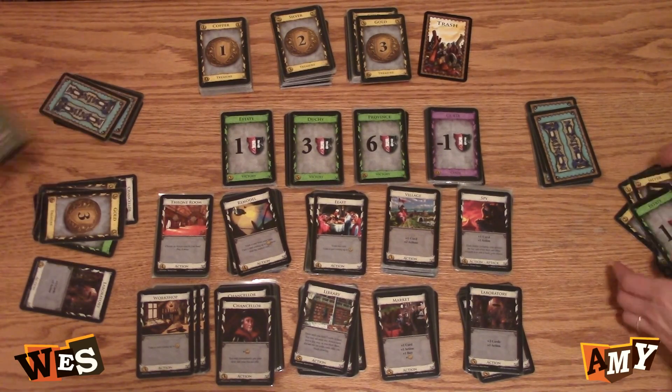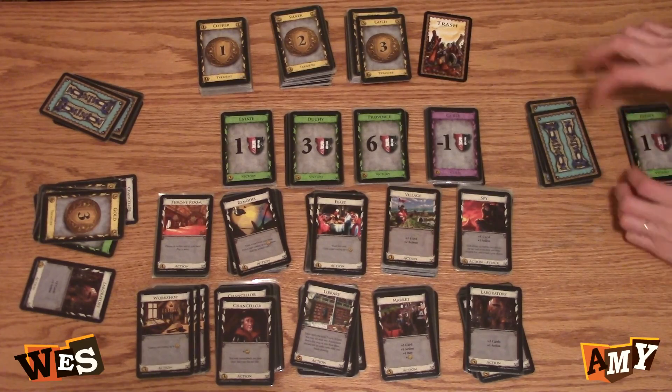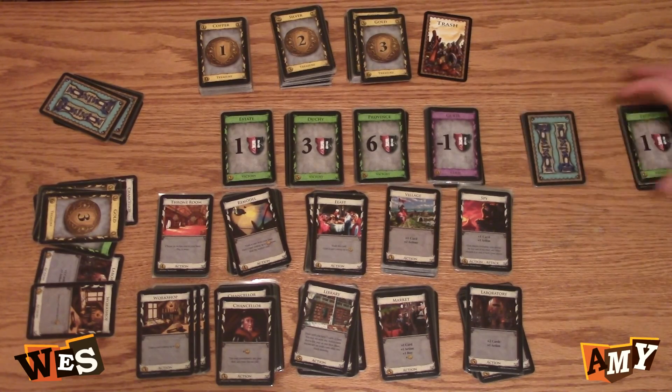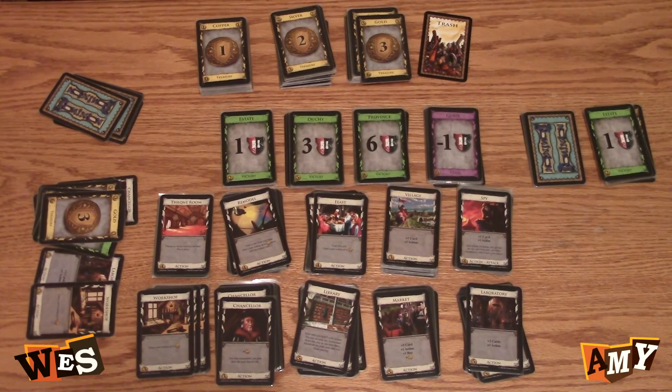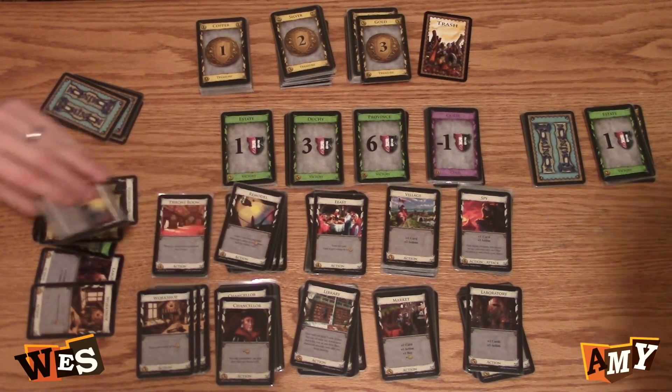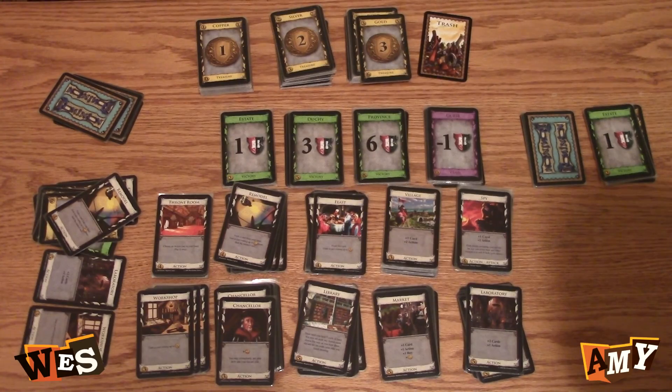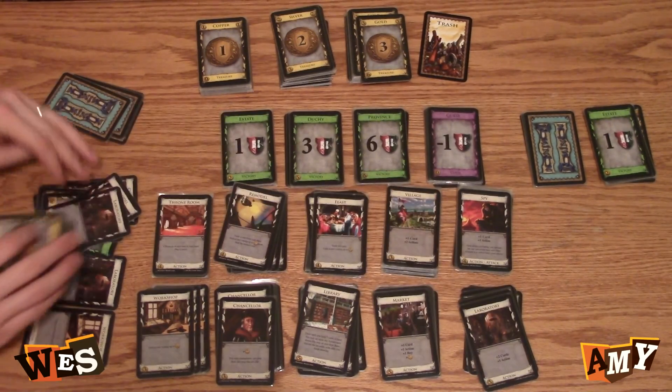I'll play laboratory — I'll get two cards and an action. I'll play workshop — gain a card costing up to four. I'll take the remodel. And then I have a five, and I'll buy a laboratory.